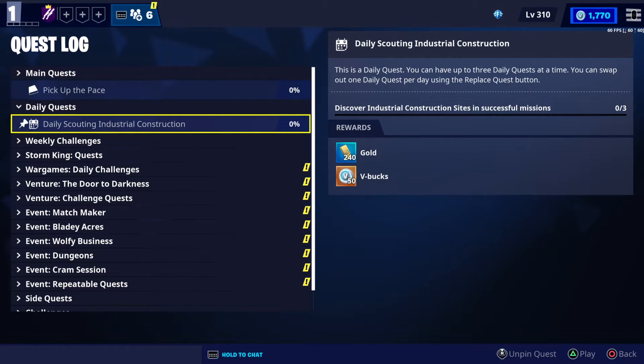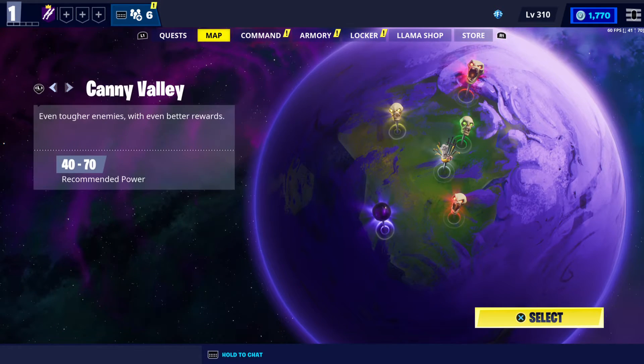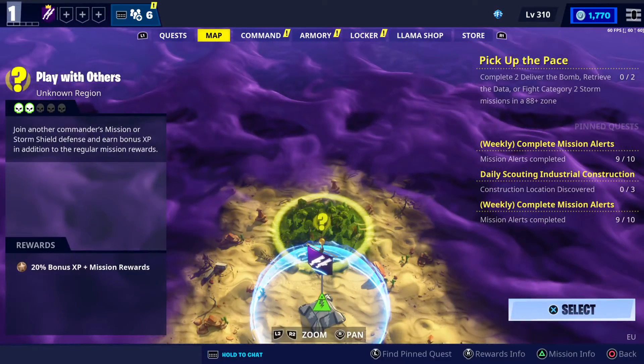They're easy to find. If you don't know how to do it, please check the playlist — the link is in the description — and I'm pretty sure you can find all the help you need. Now let's go show you guys our VBucks missions, which are actually two in Twine Peaks.